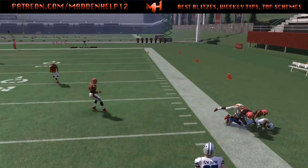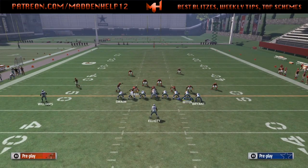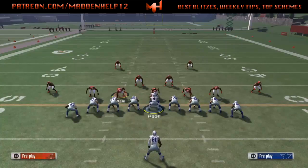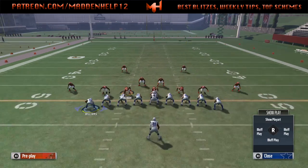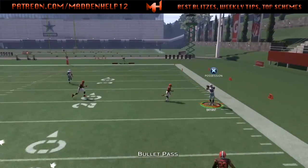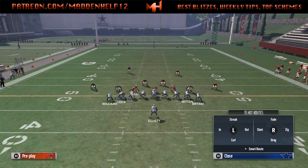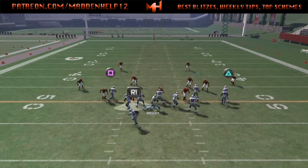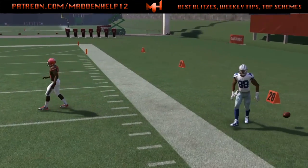That corner route is going to get open against any coverage — Cover Three, Cover Four, Cover Two — because no zone in the game can stop it. You see here it is against a Cover Three with a purple zone, still dropping to cover the flat. With the Jumbo Heavy you can run it to both sides without giving your opponent a tell. You don't have to motion the slant if you don't want to — I just like having a quick slant route in case they're blitzing from one side.